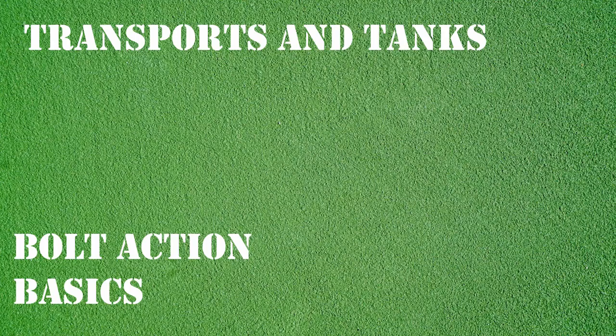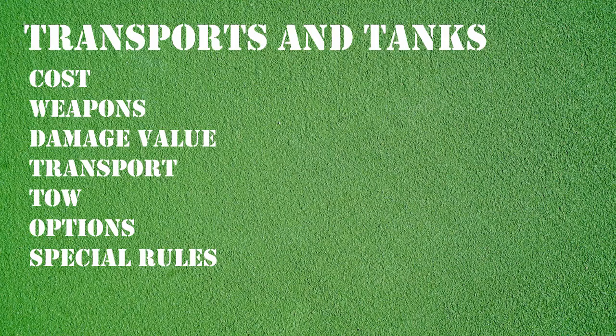Both transports and armoured fighting vehicles have a set of stats, but these are obviously very different to those assigned to infantry units. The stats are: Cost — how many points the vehicle will cost to take; Weapons — what weapons, if applicable, the vehicle is armed with; Damage Value — how difficult it is to damage or destroy the vehicle; Transport — how many men the vehicle can carry; Tow — if applicable, what type of guns it can tow; Options — any additional weapons that may be added and their associated point costs; and Special Rules — any special rules that may apply to the vehicle.